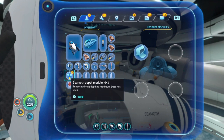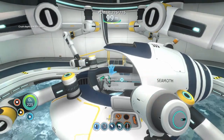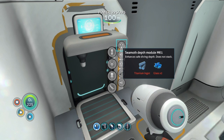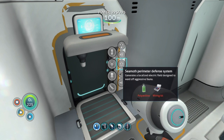We died last time because the seamoth couldn't get high enough at 900 metres. Now the seamoth is the same depth as the prawn suit, which is amazing. Let's check the solar charger - that's not bad.